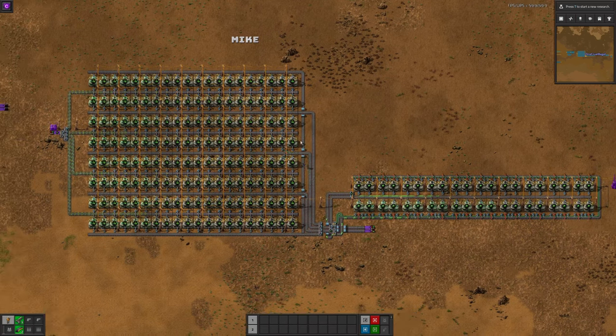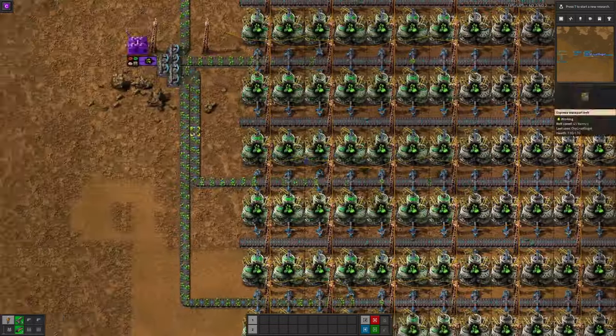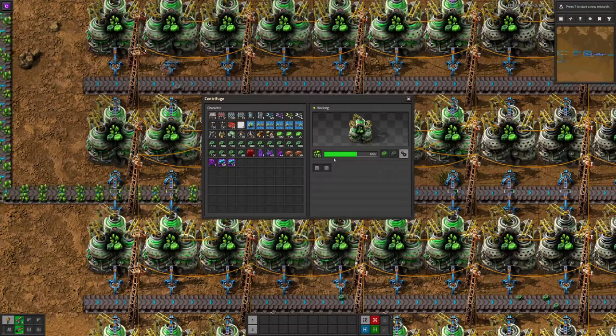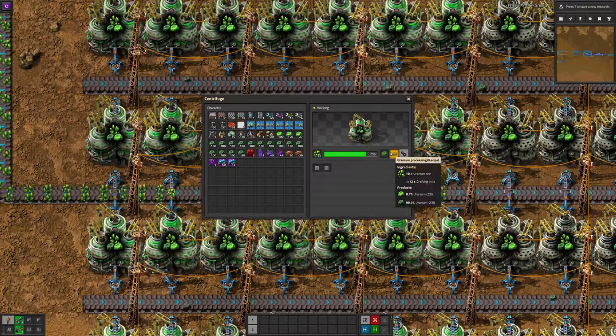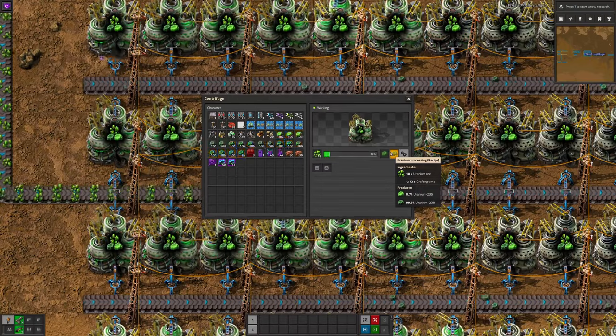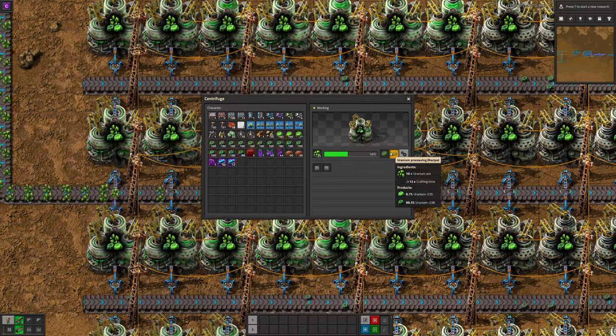We'll start with Mike's build. Over here on the left we've got a stream of Uranium ore coming in. That's passed into a centrifuge which will then process it — it takes 10 of the ore and turns it into Uranium-238, however there's a 0.7% chance it'll actually make a Uranium-235.